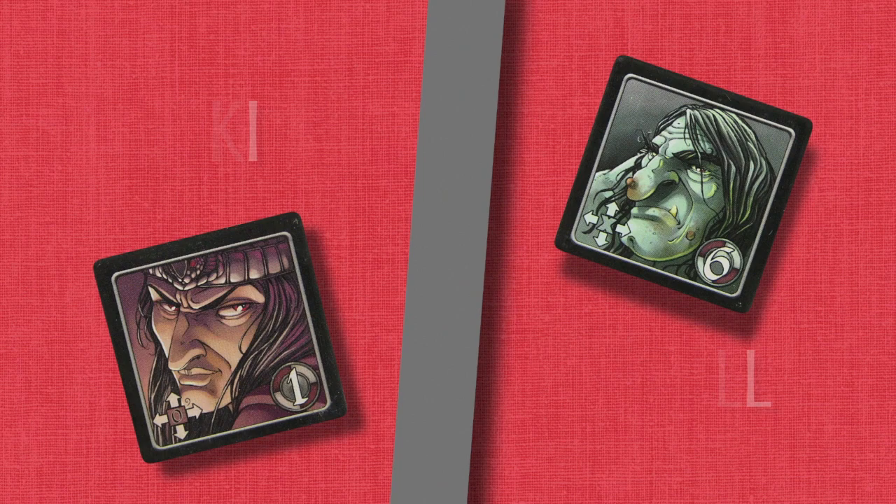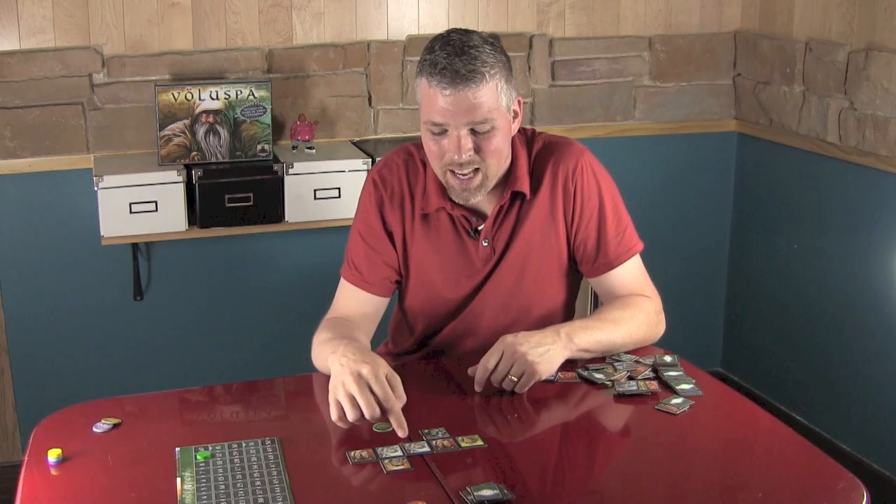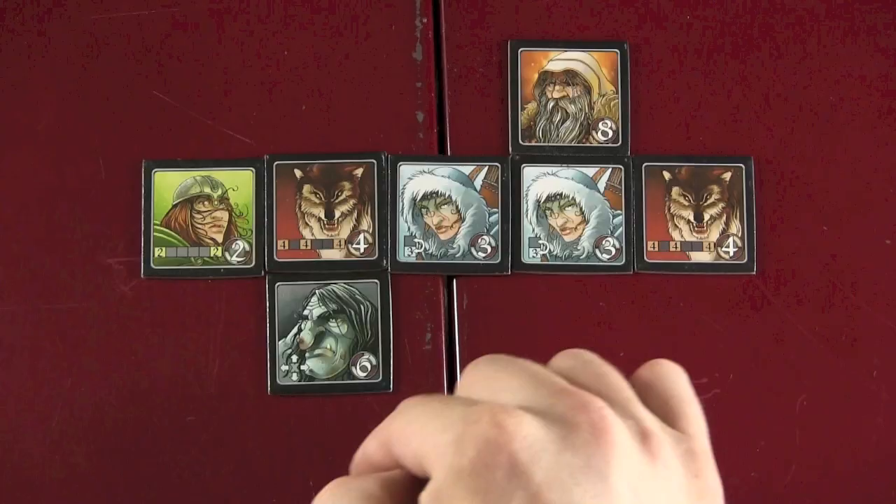Now it's time to see the villains. We have two of them. Starting with number six — the troll. If you look at the icon in the lower left corner of the troll, it shows an X with every direction. What that's telling you is that you can't place any other tile next to a troll except for another troll. It's a piece that causes a bit of a blockade.